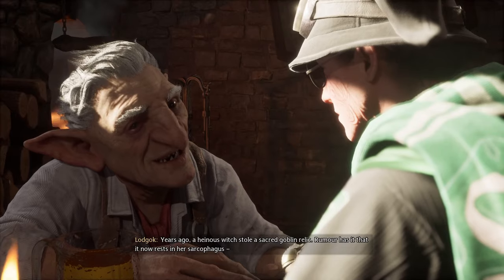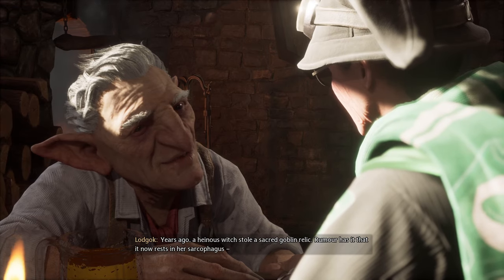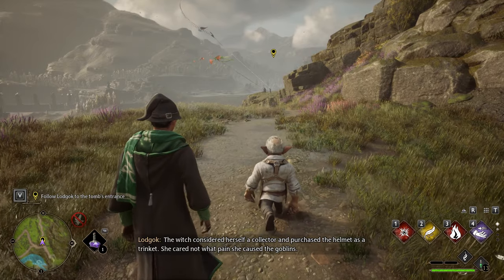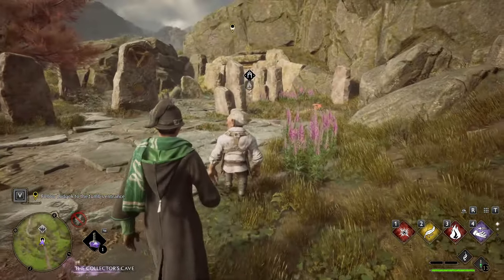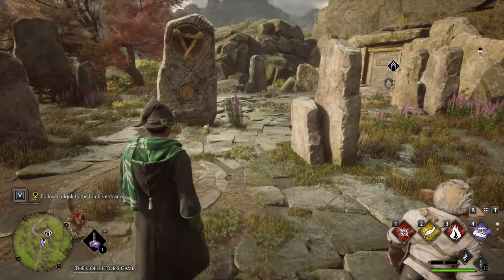This is how you do the Witch's Tomb quest with Lodgok the goblin. First you'll meet him out in the wild where you activate the quest, and then you walk to the tomb as you're seeing now on screen. Once you get to the tomb, you'll activate the door and walk in.